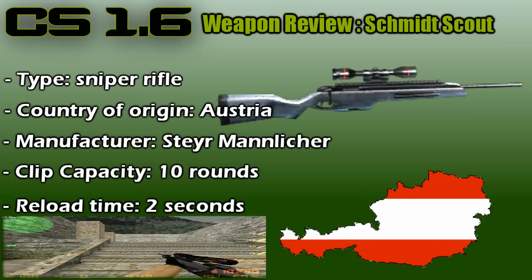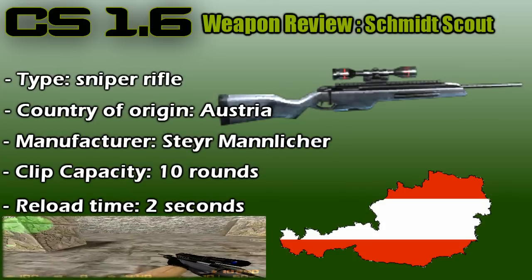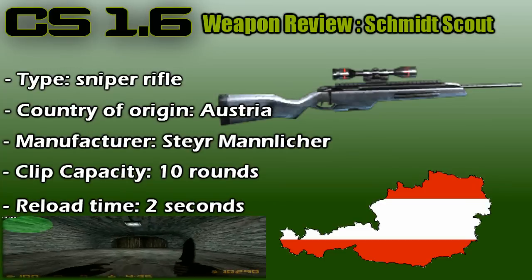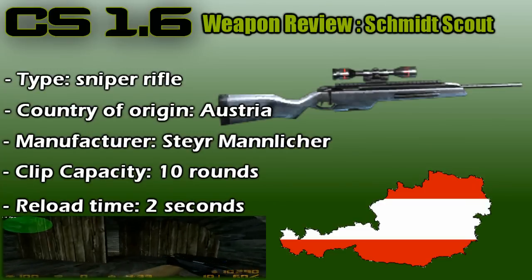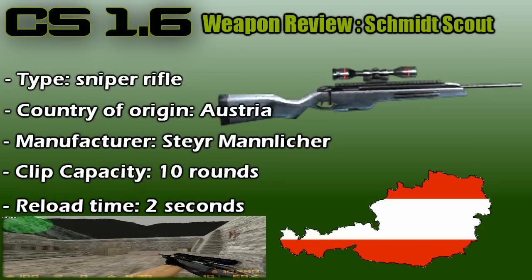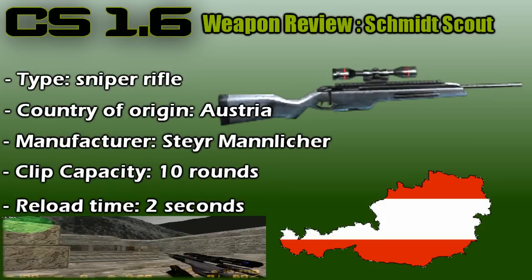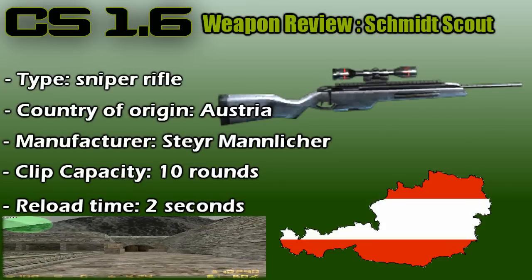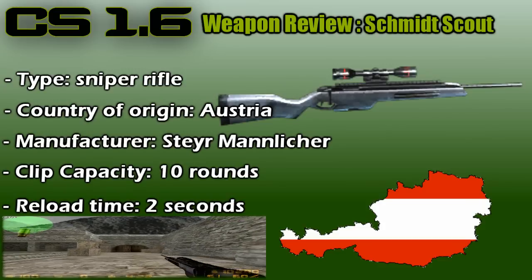The Scout is a pretty weak bolt action sniper rifle available to both teams. It is known as one of the few weapons in Counter-Strike that requires a great amount of skill. This gun is an extremely lightweight weapon — while wielding it, the player's movement speed is 260 units per second, compared to the default speed of 250 units per second.